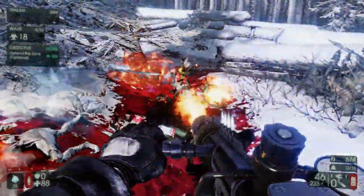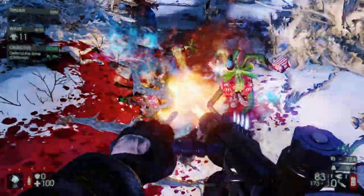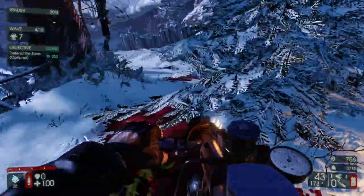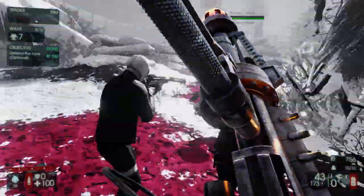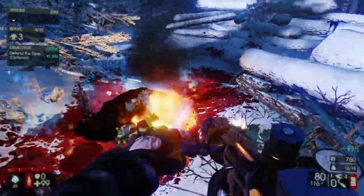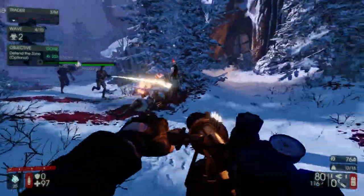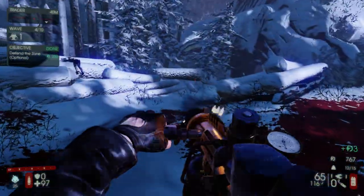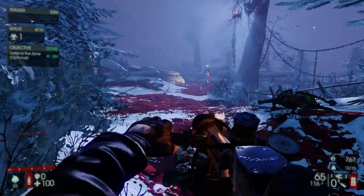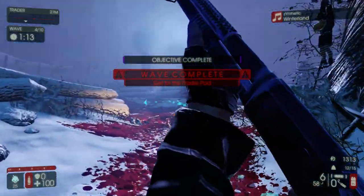You can hear the narrator — the female voice in the background said 'the area remained totally secure,' meaning we got our special objective. We needed to keep the Zeds, the zombies, out of this area. You get extra money and extra experience — just more rewards. We have one left in the wave and we're on four out of ten. Someone else got him — and that's it.